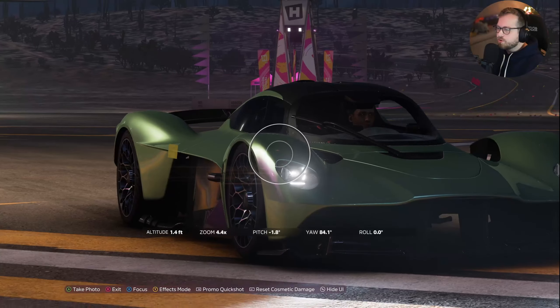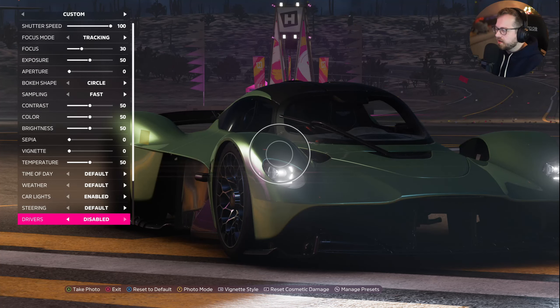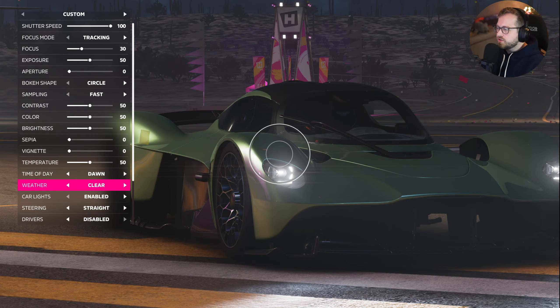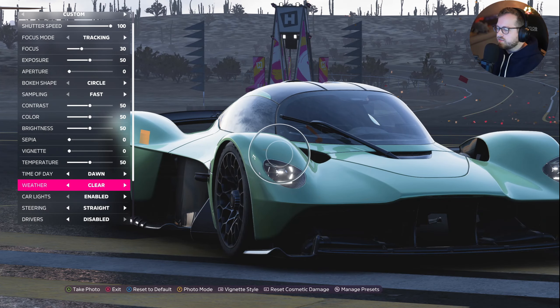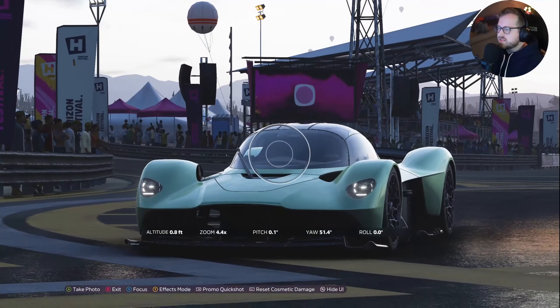First and foremost, to take your driver out of the car, you're going to go down all the way to the bottom and disable the driver - that's me deleted. Steering - you can change the angle of the steering wheel, basically left, right and center is all you can do. Car lights on and off. The weather you can change - there's a lot of different weather settings.